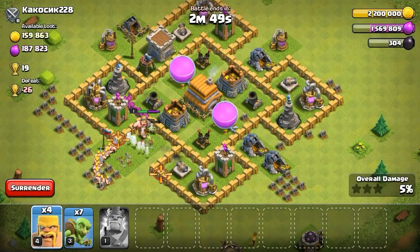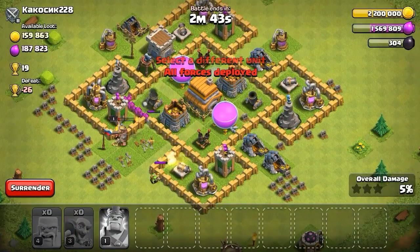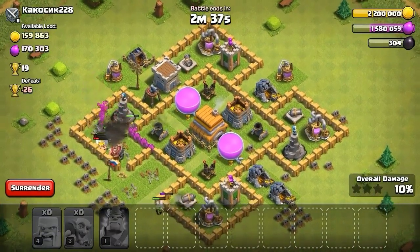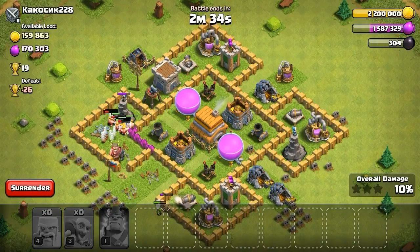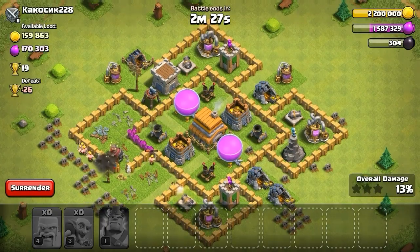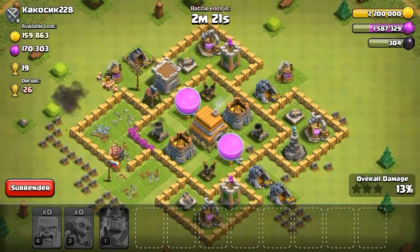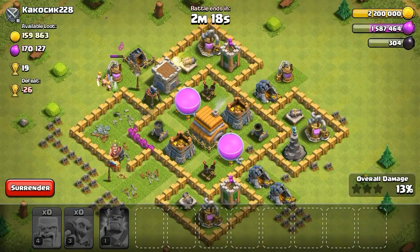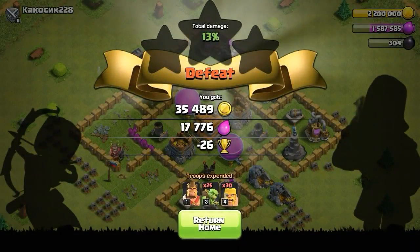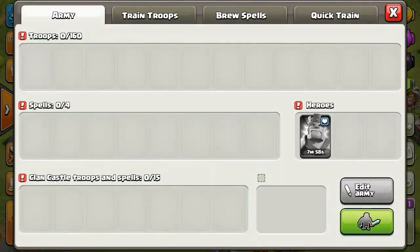Here we go, come on Barbarian! Come on! My Barbarian King is just getting destroyed — oh no, he just got destroyed. Just get that elixir, just need a little bit more, it's all I need. Whoa, that mortar is following us — run! It's chasing after them. Okay, so how much did we get for that? That was ridiculous. Got 17. Well, a little bit makes a difference, you know.